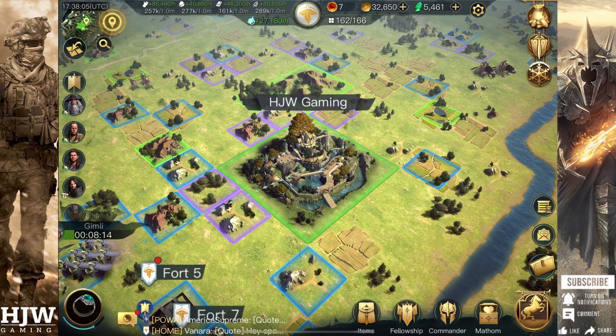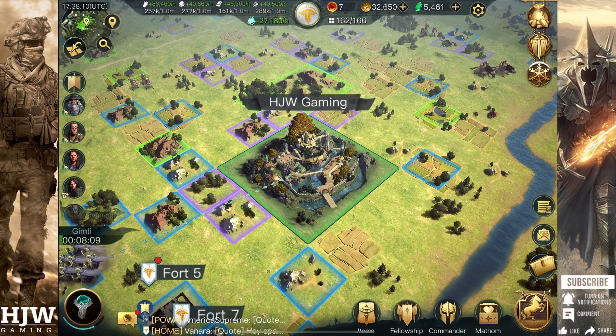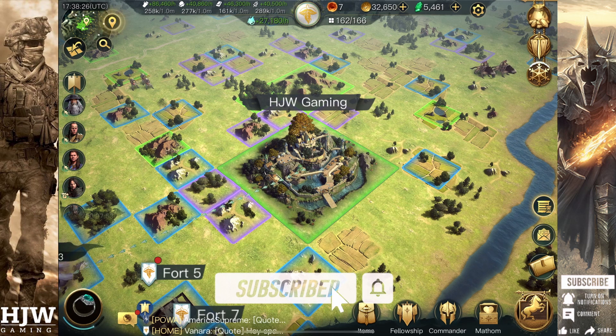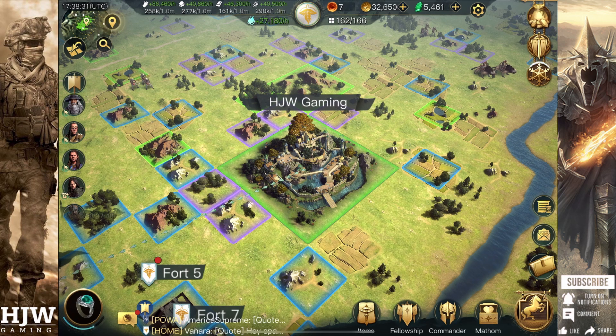Hello guys and welcome back to the HJW Gaming Channel. Last week I produced a guide for free to play players on how to get the most in-game currency possible without spending any money, and also the most efficient way for them to spend their currency. In this video I'm going to look at those players who are willing to spend a little bit more money on the best ways to spend that currency to get the most out of your money. Please note you do not have to spend to play, but if you do, this should help you spend more efficiently. Making sure you spend your currency in the most efficient way can really help you maximise your outputs.